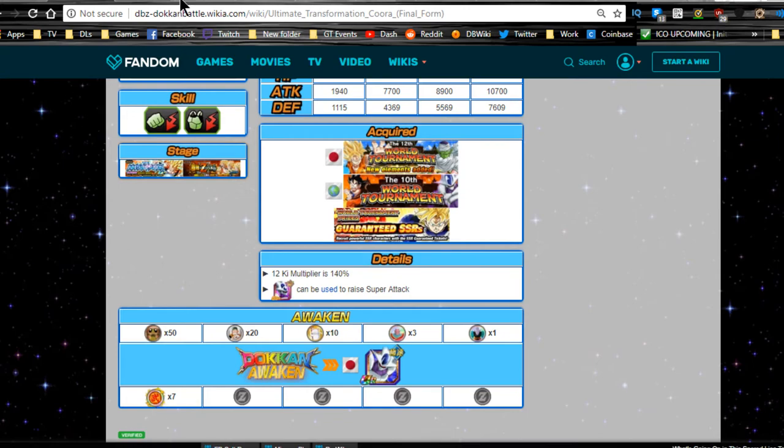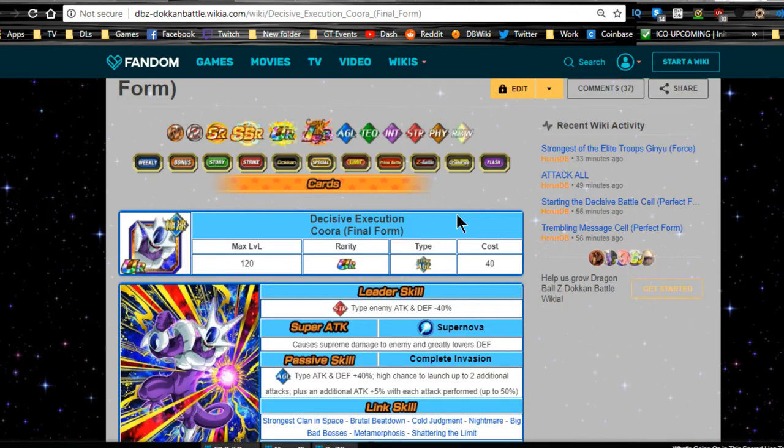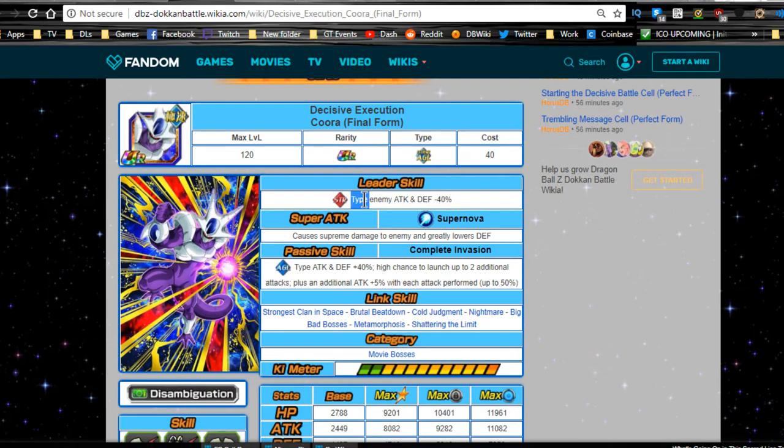He now Dokkan Awakens using seven World Tournament Master Mark medals into Decisive Execution Cooler of Final Form. His leader ability is Strength type enemy attack and defense minus 40, so for those having issues with Super Battle Road he'll make it much easier. Running a double lead gives 80% damage reduction. His super attack is Super Nova, causing supreme damage and greatly lowering defense.